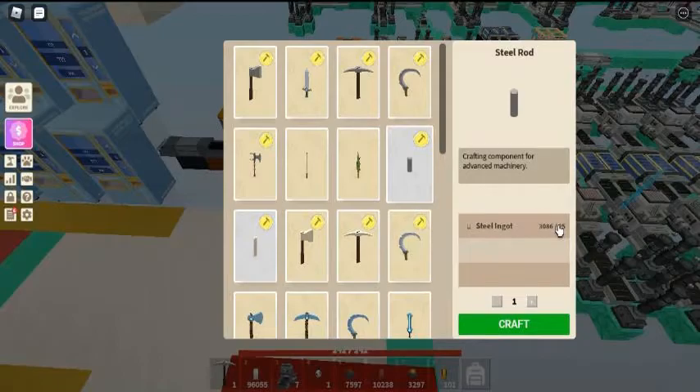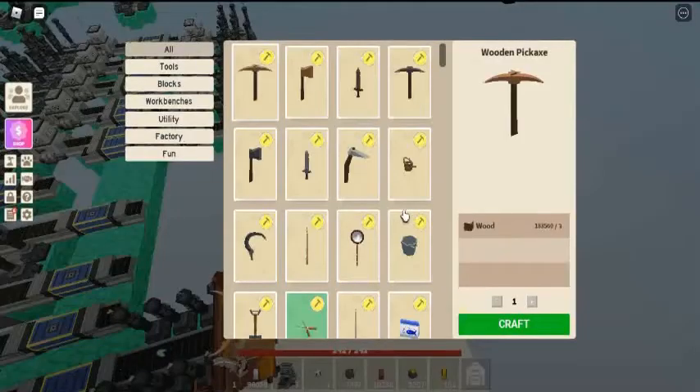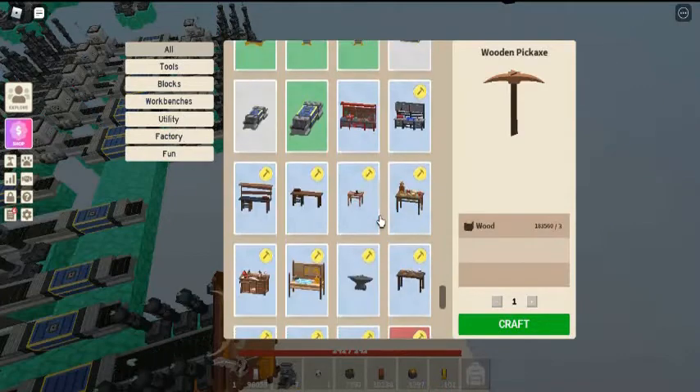The anvil is a crafting station used to craft weapons and other metallic items. You can get the anvil by crafting in workbench tier 2, workbench tier 3, or workbench tier 4 with 50 iron.